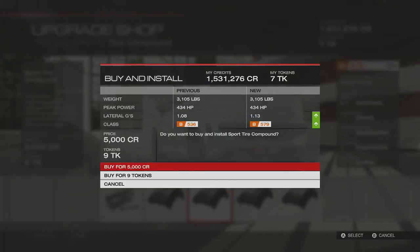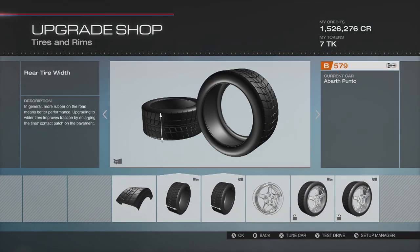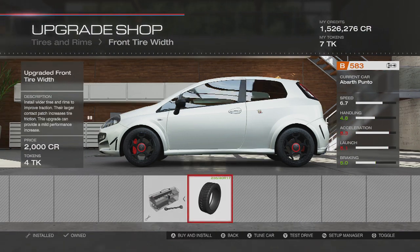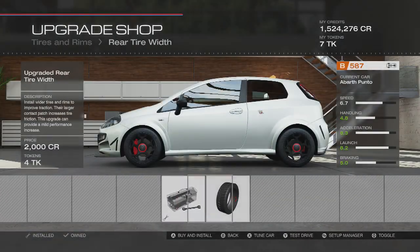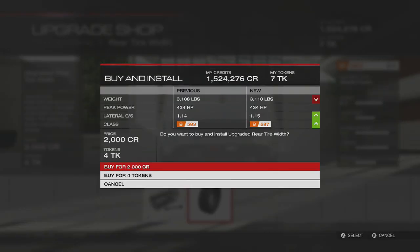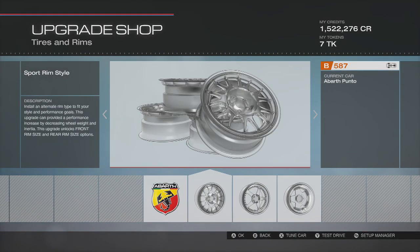We're going to go with the sport tire grip. I always use sport tires, guys — it doesn't matter what build I'm using, unless it comes stock with drag or race tires. That's usually my plan with a lot of the builds. So we got 235s looks like on the front and back. It's not too damn big, but it is kind of big for the actual car that we are driving.